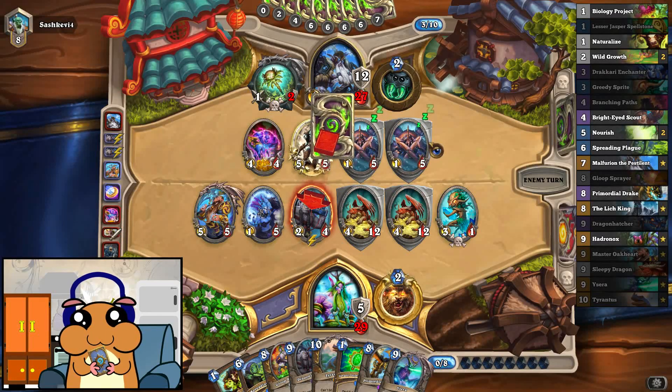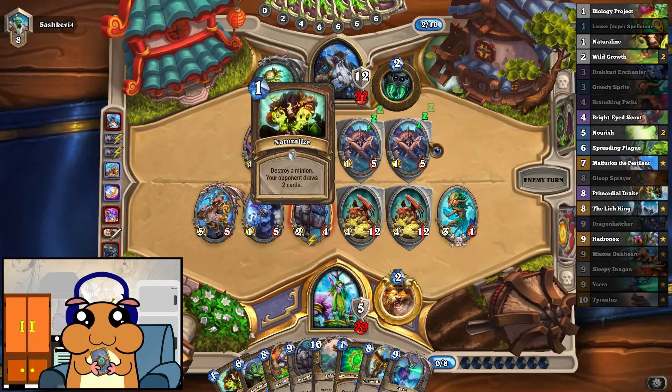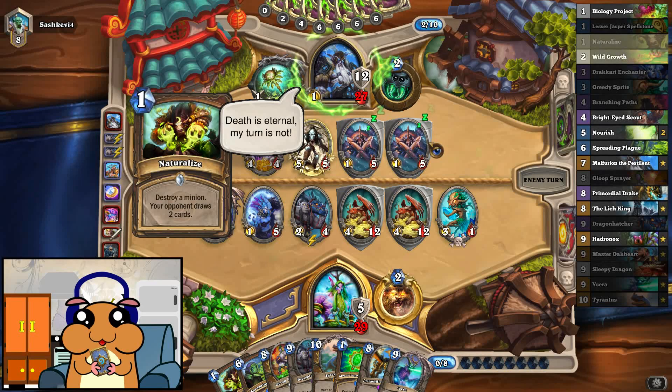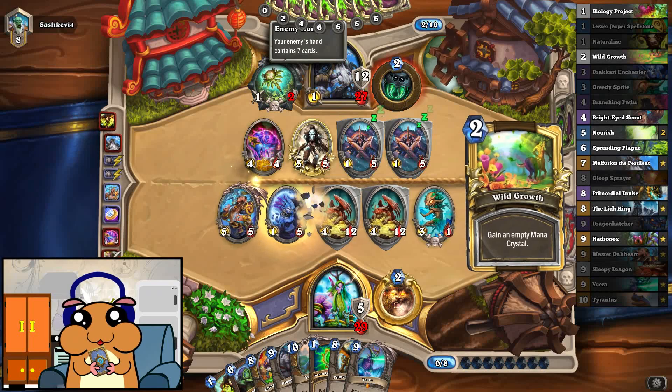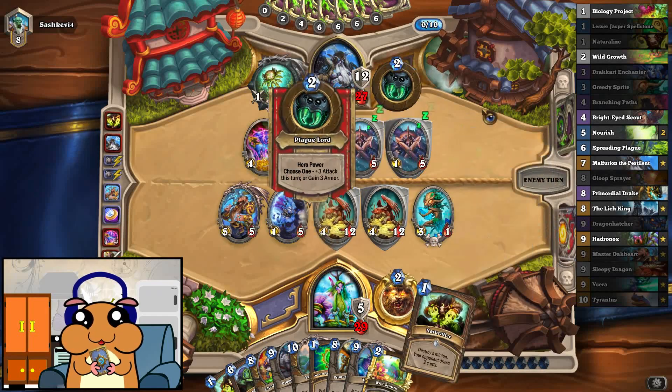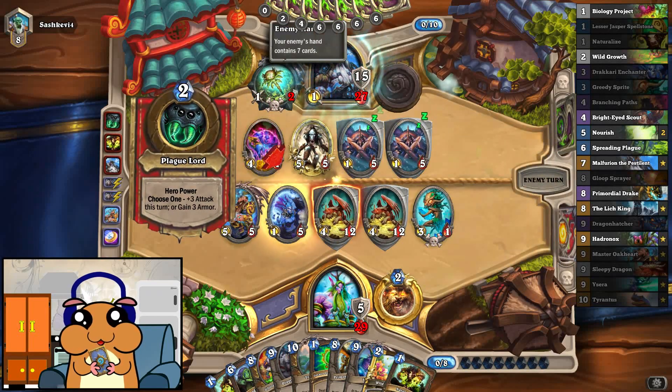I guess that makes sense — that's the one he wants to kill. That's true. Naturalize, though. Really. Seven cards. We have two Naturalizes of our own now.